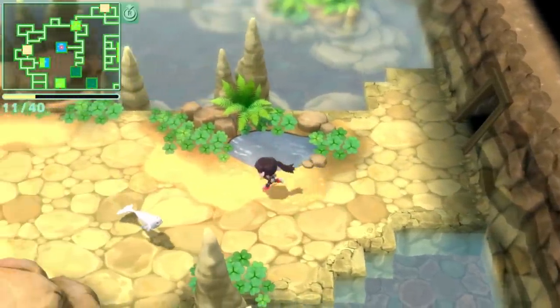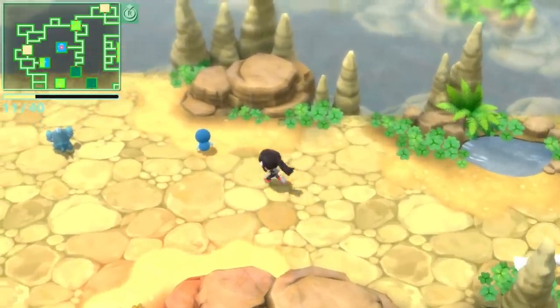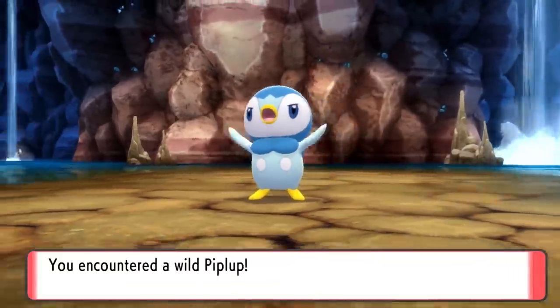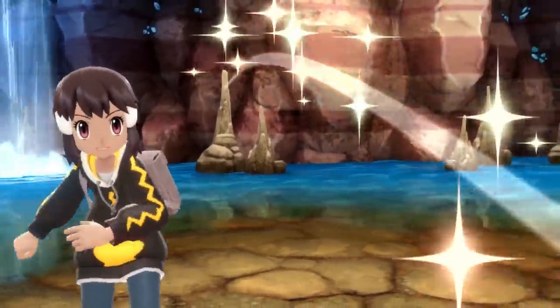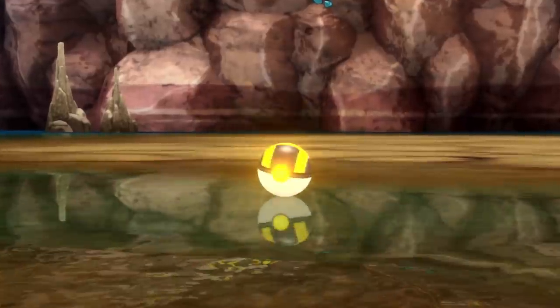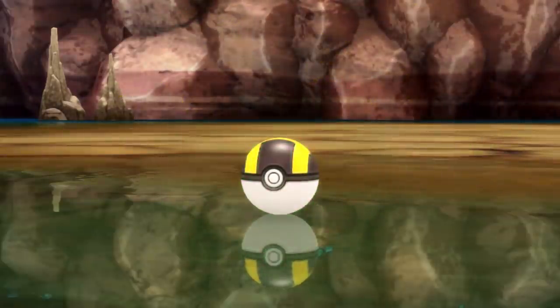The next starters I had to hunt down were the Water Starters. I entered Fountain Spring Cave — if you look at the map, you can see it's a water biome, literally just blue. This isn't hard to find; you'll see it all over your Grand Underground map. After your National Dex, which is post-game, you can see the starters. We spotted a Piplup as we walked in, threw the Ultra Ball, and got it.